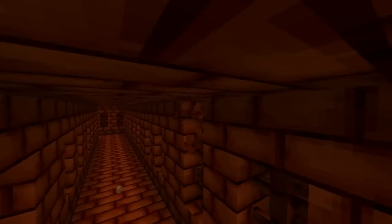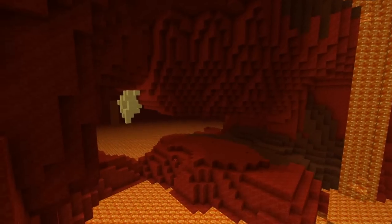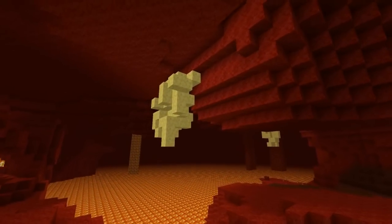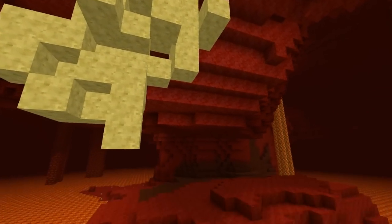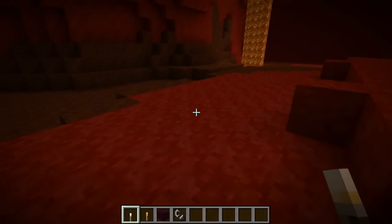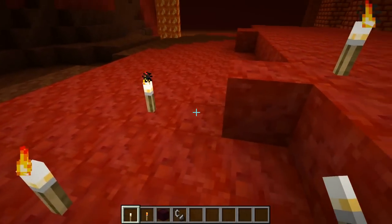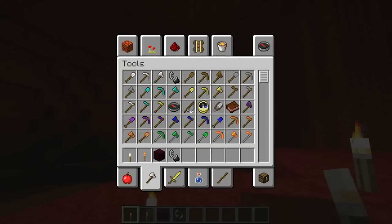Let's go ahead and break out of here. It appears as though I am underground, so I'm going to find my way out and come right back. I've just found my way out here. Here is the glowstone texture — looks really nice, very pretty, very basic. This is going to be the last part of the review. I'm going to go ahead and show you some more of the textures.